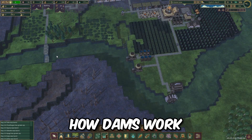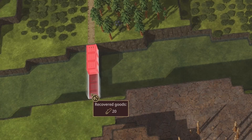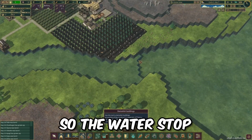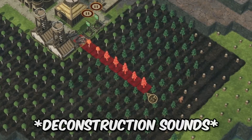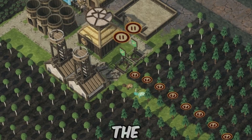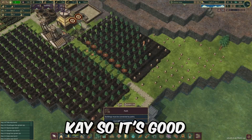Wait - I've completely forgotten how dams work. I need to build it all the way over here. Stop, stop - I need to build it right here so the water stops. The district builders are the ones that dismantle the stuff, so it's good that I put more troops there.